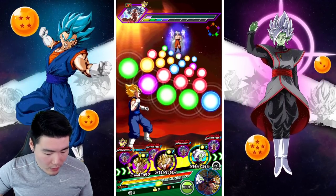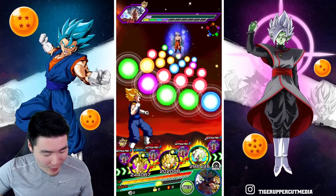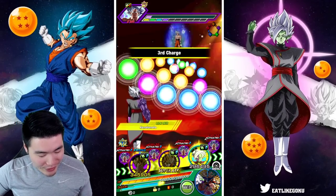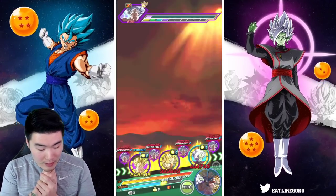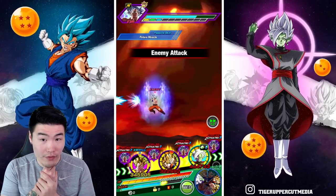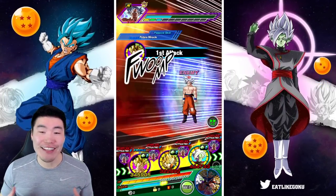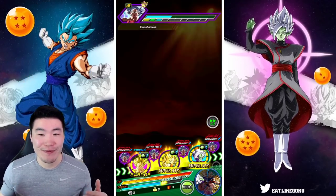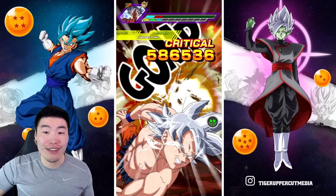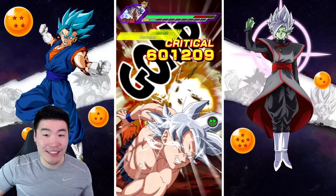This should be pretty cool. Why do we have such a bad board of orbs? No super for Vegito at least he gets a regular super, and then we can super with Zamasu as well. Crit counter number one — 592. Another crit counter — 588. He'd be doing so much damage right now if it wasn't for the fact that we couldn't give him any orbs. Another one — 586. 601. We might be able to finish next turn.